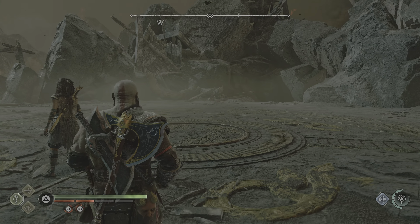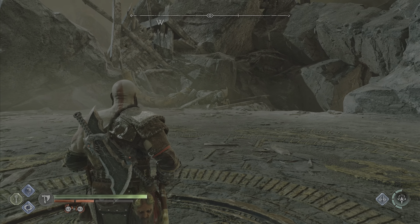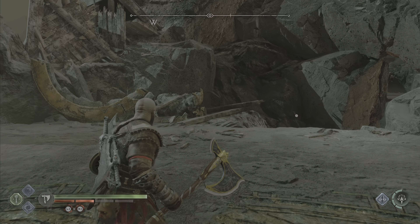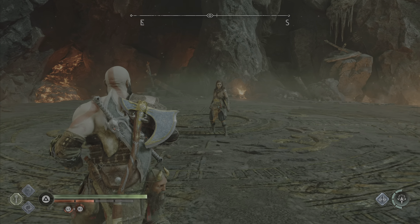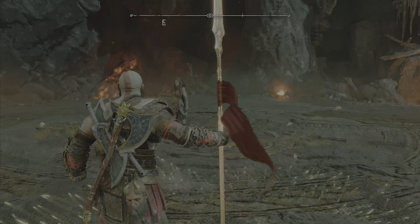So you do two hits, start the third, dodge-cancel-recall the axe, and once you recall the axe you want to switch back to Spear and detonate it with the triangle button.